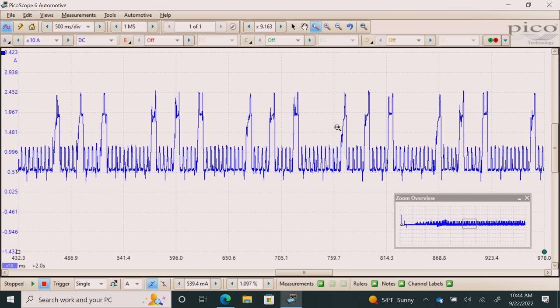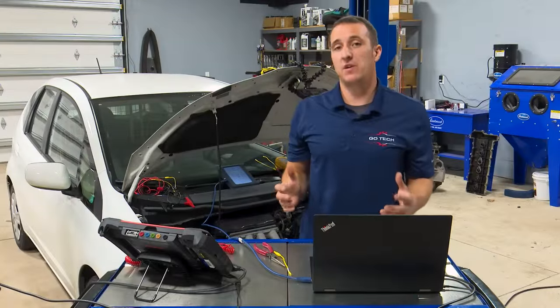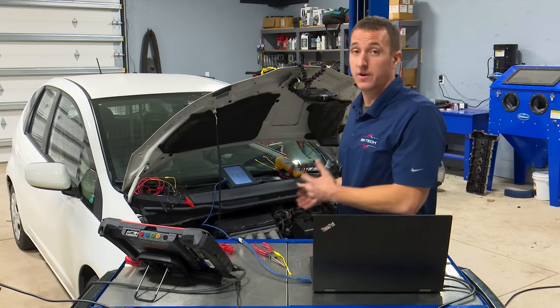That really tells a story. If you look at this, you can see that we have three humps — but this is a four-cylinder. You can see that we're missing that fourth injector; it doesn't look like it's pulling anything. We have one, two, three — one, two, three — one, two, three. That shows we definitely don't have that injector firing, so we have to get more into the wiring of this injector.